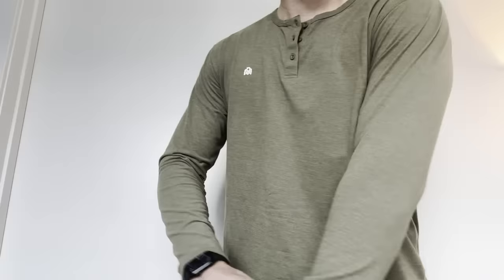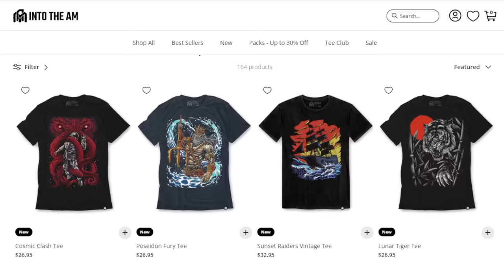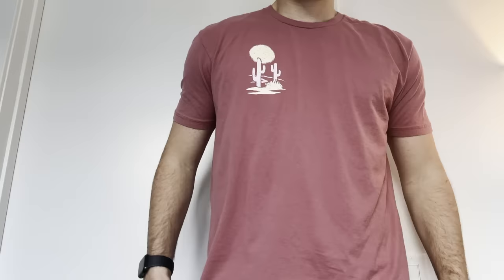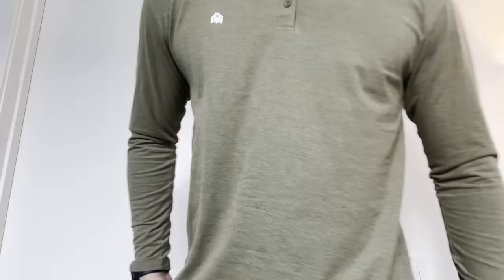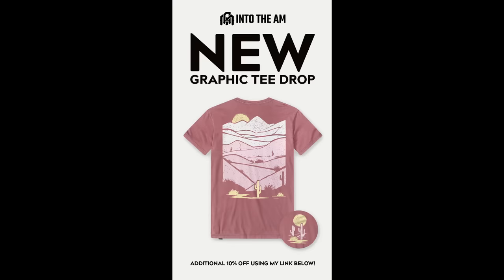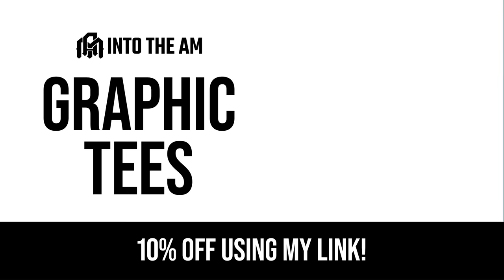These days I'm wearing buttery soft shirts from Into the AM. You may know them for their graphic tees — they have dozens of original designs that can add creative expression to your wardrobe. They also have great long-sleeve shirts and athletic fits. The fabric is extremely soft and the company frequently releases new designs. There are huge discounts if you buy shirts in packs — save over $40 with a six-pack or over $65 with a nine-pack. Click the link in the description to get 10% off. Thanks to Into the AM for sponsoring this video.